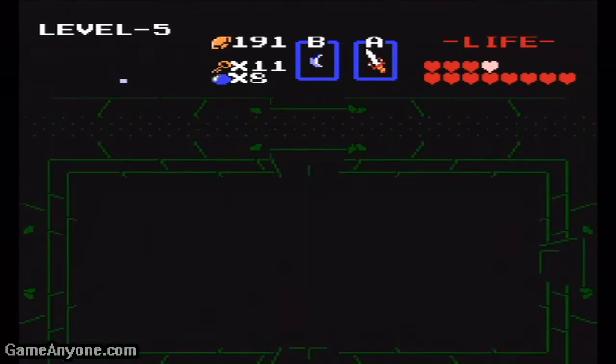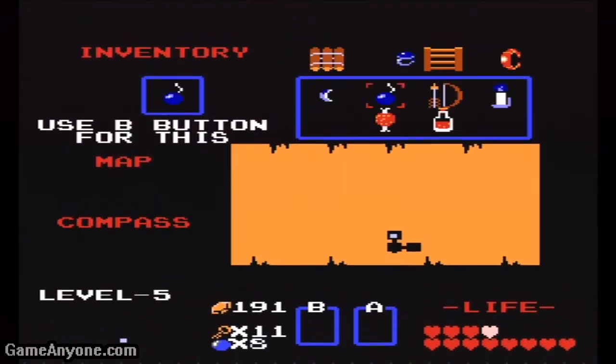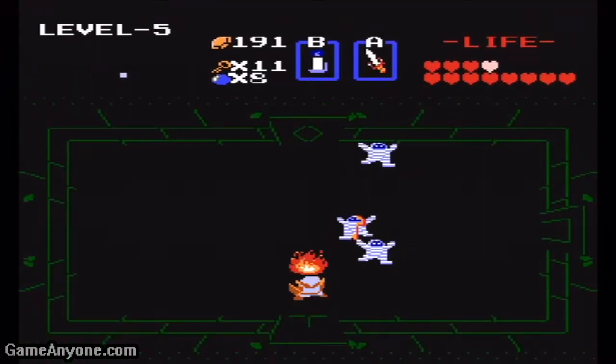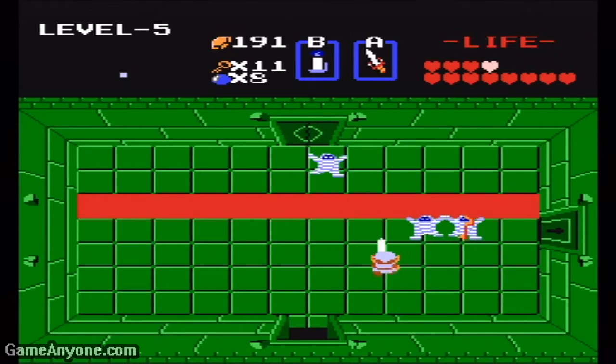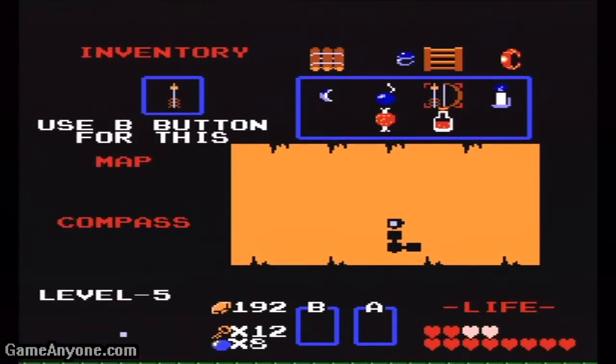The only way you can kill them in this game is with your sword, which takes several hits, or with a Silver Arrow, which we don't have. So now you want to go up. We could have blown a hole in the wall in that room there, but we really don't need to go in that room — all that does is give us a clue. An old man gives us a clue telling us how to defeat the boss. We don't need to go in that room, so we're going to save our key and our bombs, because we need bombs for bigger things.